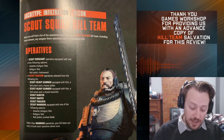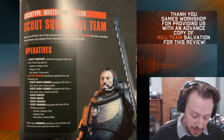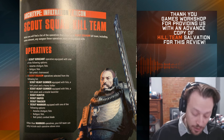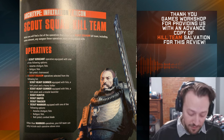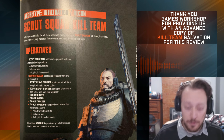You get a Scout Sergeant and then eight operatives selected from the following list: a Scout Heavy Gunner with a Heavy Bolter, a Scout Heavy Gunner with a Missile Launcher, a Scout Hunter, a Scout Sniper, a Scout Tracker, and then the basic Warrior, which you can take multiple of. The Warrior can either have a Bolt Gun and Fists, a Shotgun and Fists, or a Combat Knife and a Bolt Pistol.